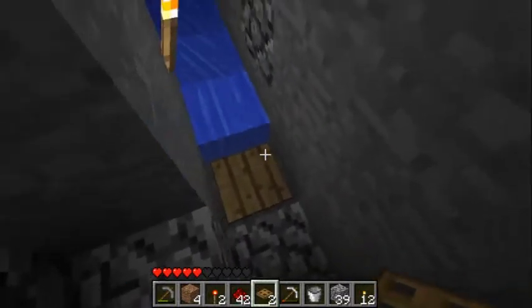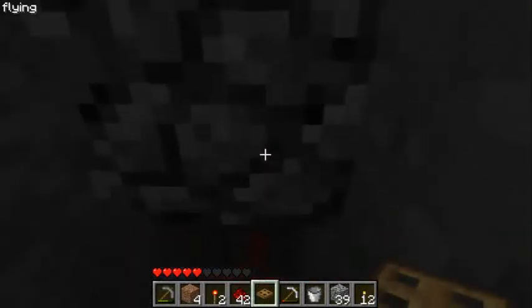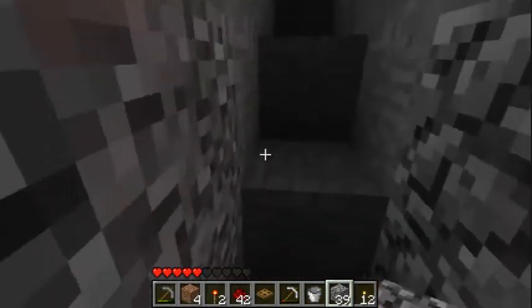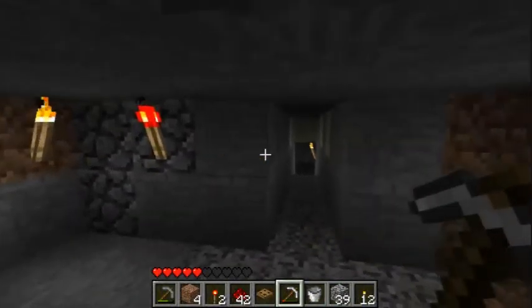Watch, I'll show you. It's on - the redstone torch goes on. I'll just flatten it there. You don't want to see me break it after I just built it. And look - it lights up saying I've got drops!